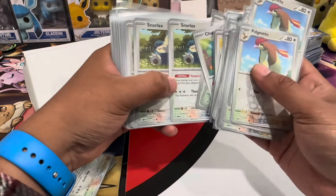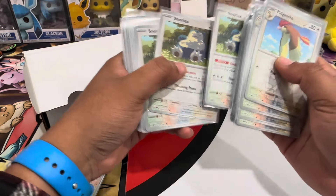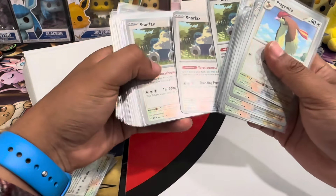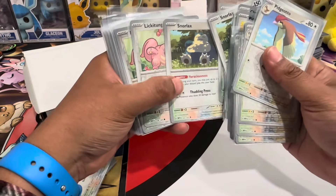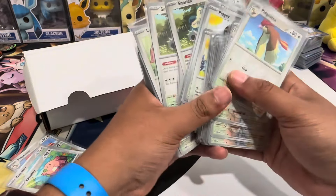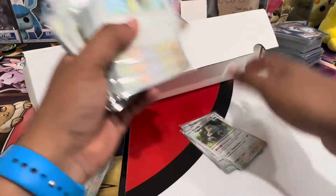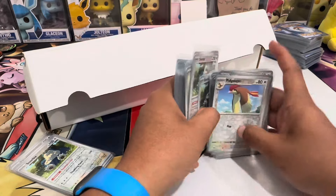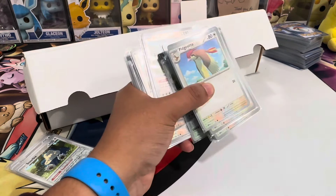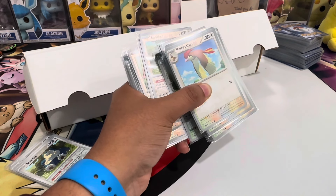I saw an article today that related to the European equivalent of TCGplayer — a buy-and-sell website called Card Market. I need three Snorlax — one, two, three, perfect. Snorlax is really popular and has great value. Once I pull these out from my inventory I'm going to price-check everything in the TCGplayer app so I can send pictures — it's all transparent and the buyer can see everything.